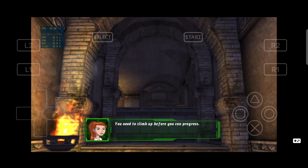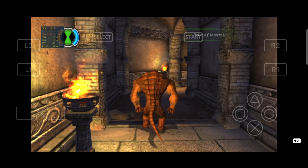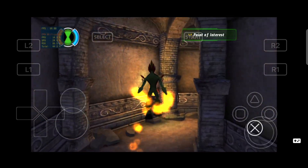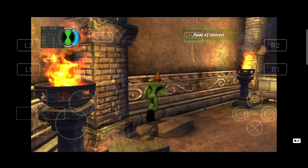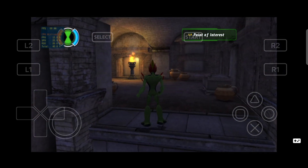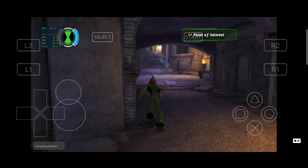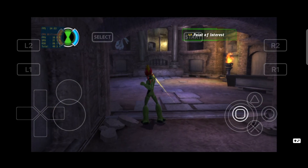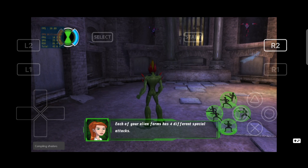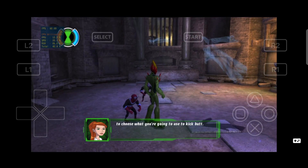You need to climb up before you can progress. Each of your alien forms has four different special attacks. Hold R2 and press X, square, triangle, or circle to choose what you're gonna use to kick butt.